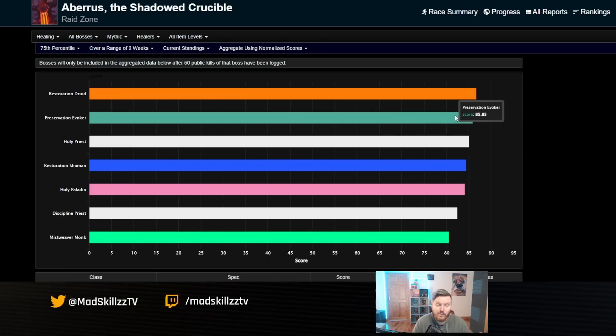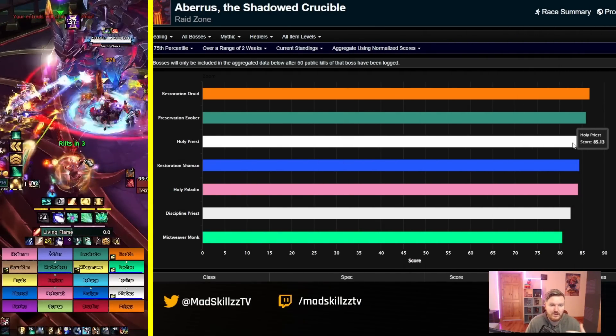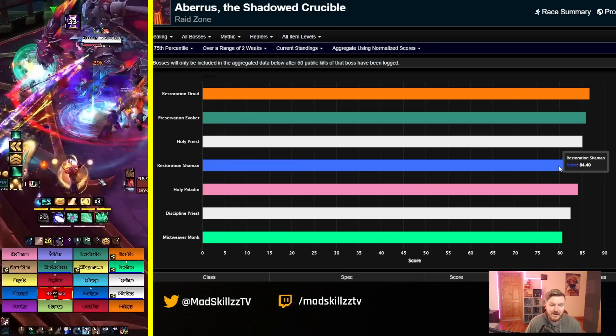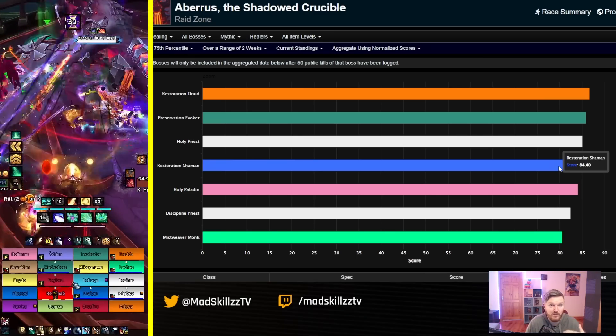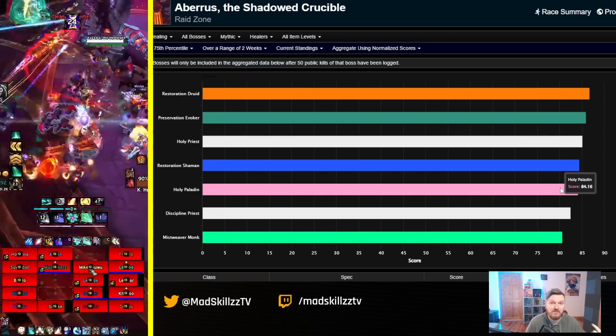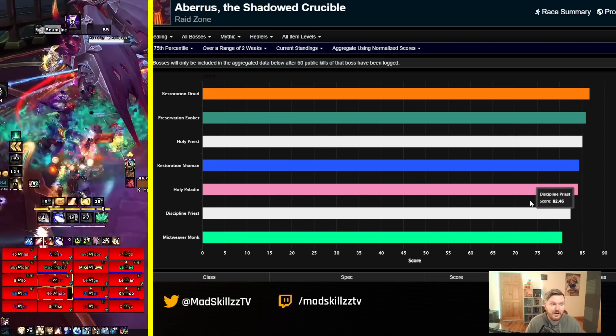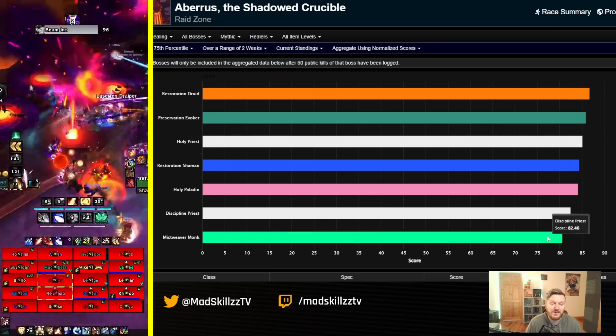I think in another week or two, evoker is going to climb even more. They likely gain the most from jumping from Season 1 to Season 2 tier set, because Season 1 four-set for evokers wasn't great for pure HPS in raids, even if it was good in mythic plus. Holy priest is probably actually the number one healer right now in raids — we'll talk about Race to World First. Resto shaman is doing really well providing a lot of utility and HPS, holy paladin is really strong, and mistweaver monks are a bit lower but should improve once everyone has their four-set.